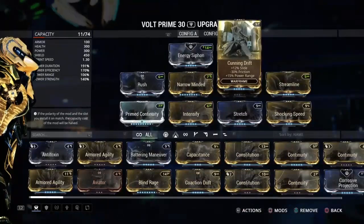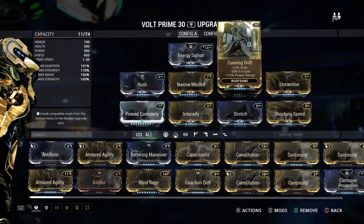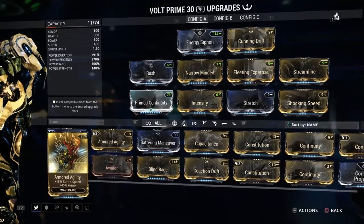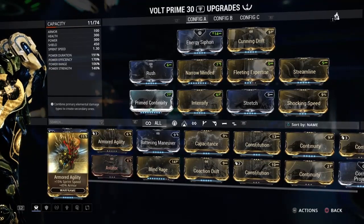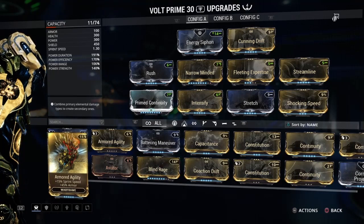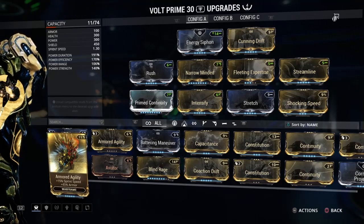Shadow Step and Naramon are a great option for any melee-focused frame. And Volt can do all those things — he can support the team, buff the team, heal the team, and do DPS with both guns and melee. Fantastic, fantastic frame.